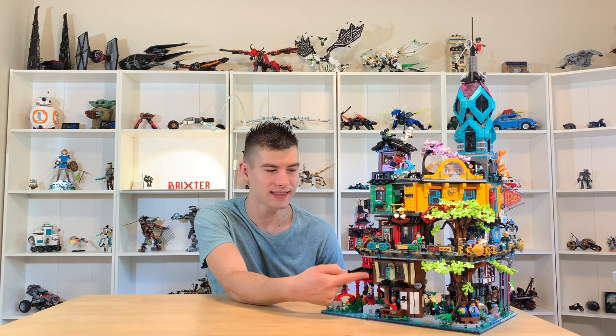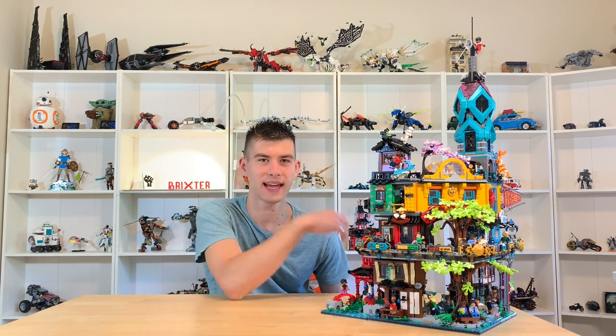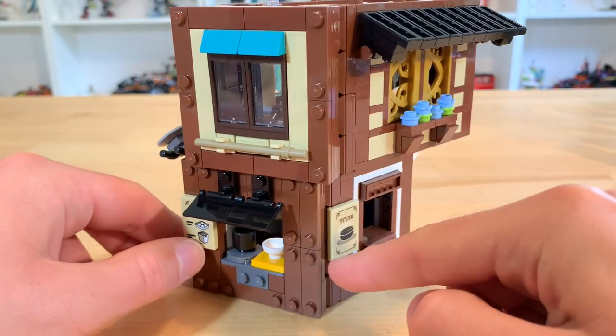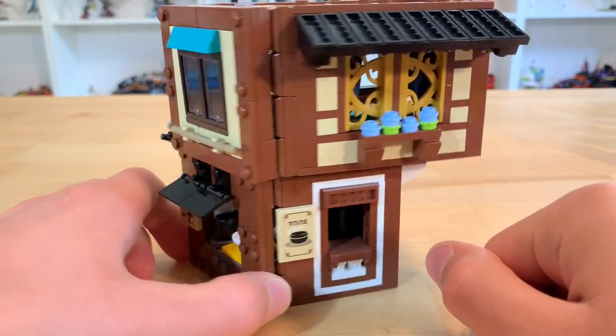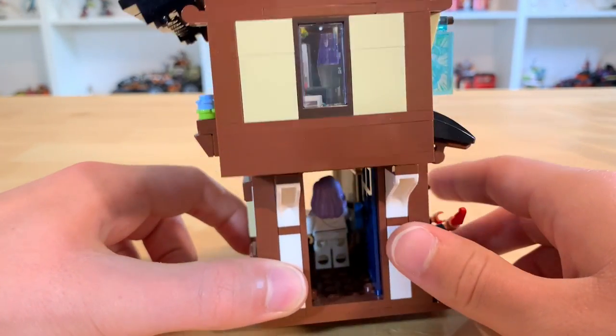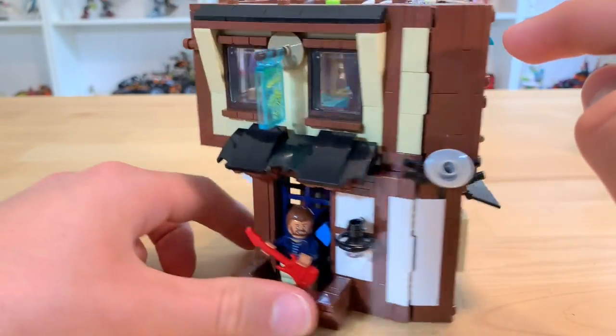So I decided to try to remedy that. Let's take a look at how I created a way of getting from this building up into this building. This building obviously has a door that allows you to enter it, but then this building up here, as you can see, only has windows.